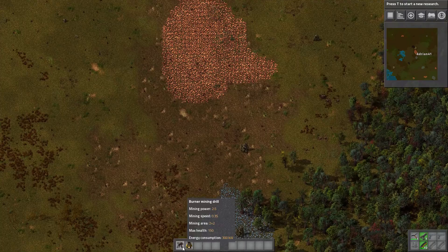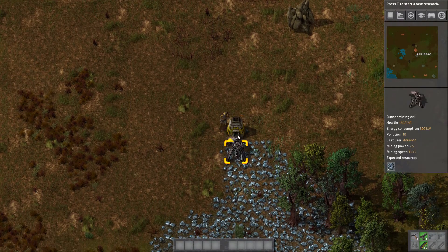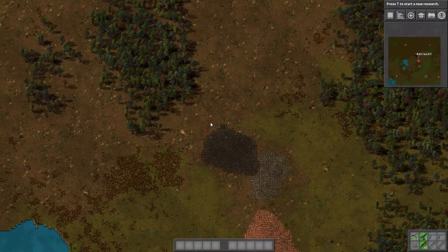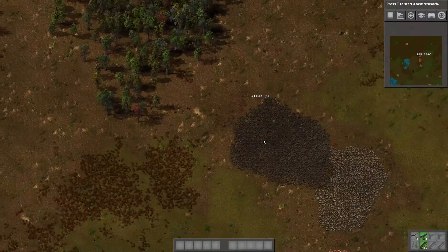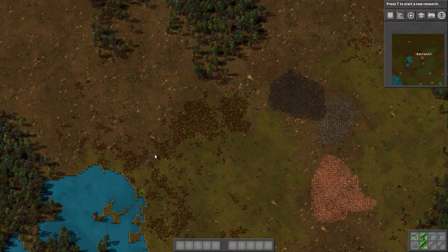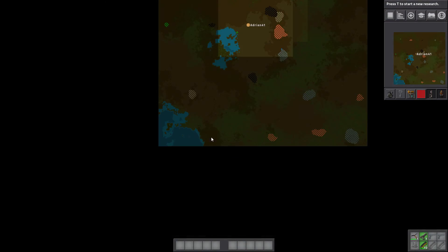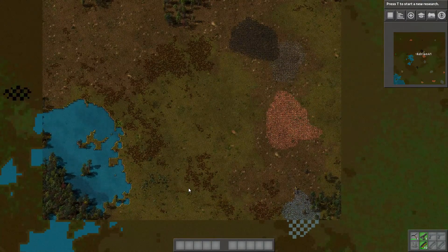So let us immediately start by getting an iron thing ready and working. This is the map I'm going to be playing on — this is also the spawn location, as you can see. There's a big water patch here, and yay for fancy new graphics.